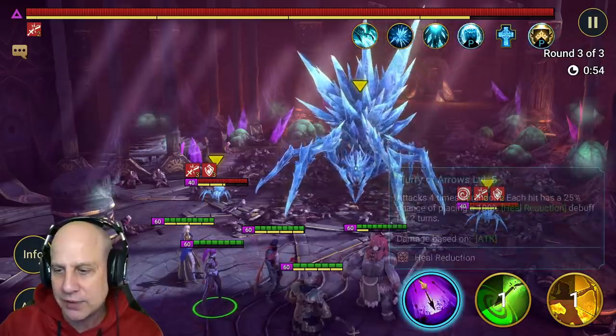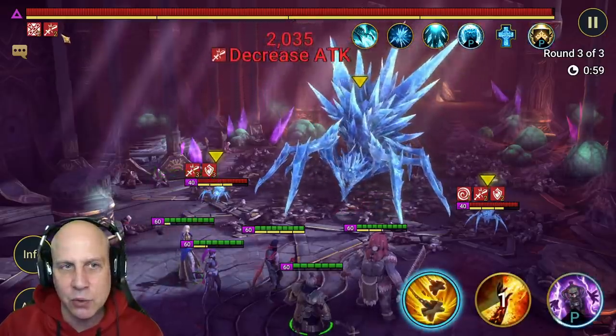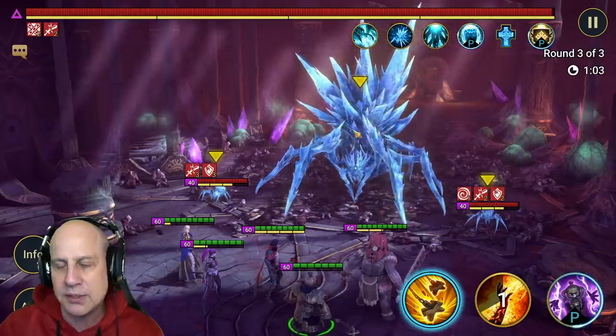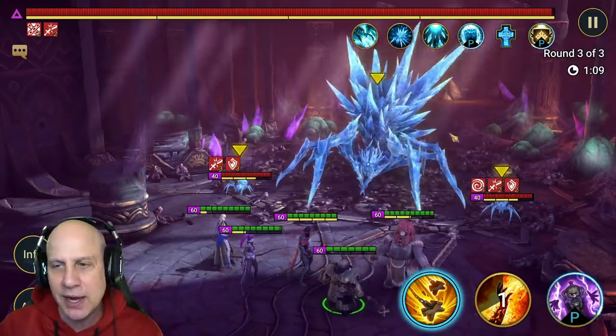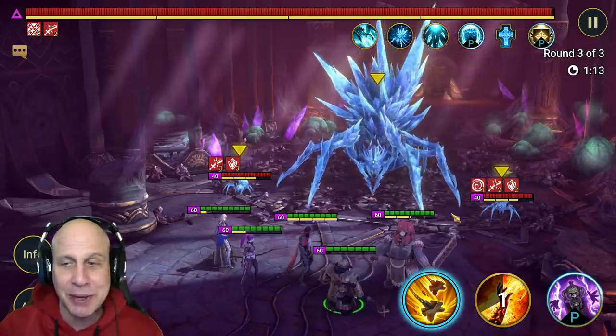We're actually going to get to see that. Decrease attack is always good to have on any boss, but since we can lower the turn meter on this boss, if you come in with a Lure, Cold Heart, or any kind of turn meter reduction and slow speed, I think you'll be fine against this boss. A lot of people said it was very easy because these side spiders aren't even attacking you at all.